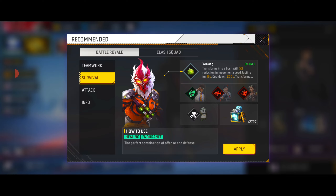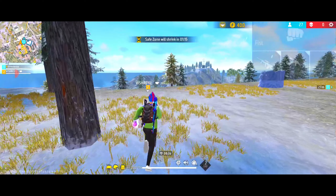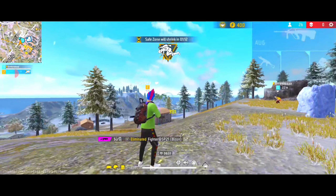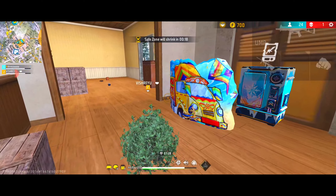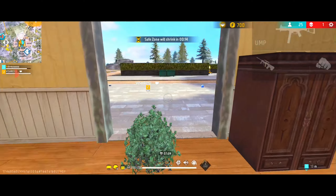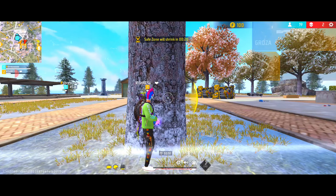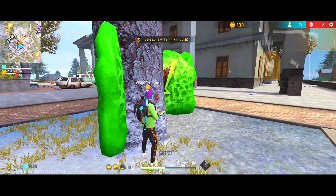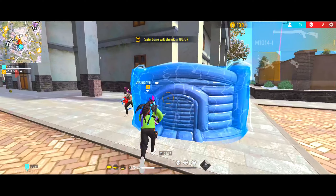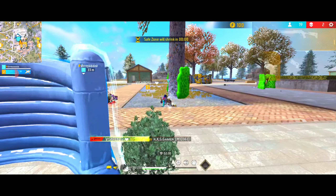The next combination is called Survival, which uses Wukong plus Leon plus Jota plus Hayato. Despite the name, this combination is made to survive in fights rather than just survive in the zone. Wukong and Hayato can deal damage in sword range and recover HP, and Leon and Jota help with HP recovery during fights. You can use it in solo, duo, or squad if you play aggressively.